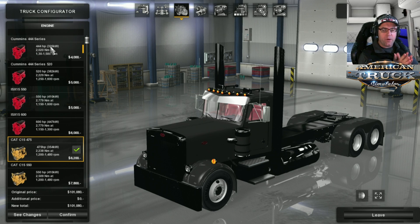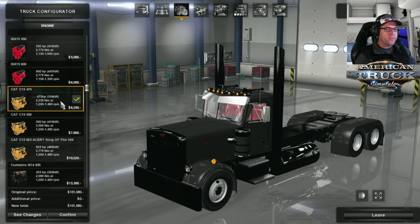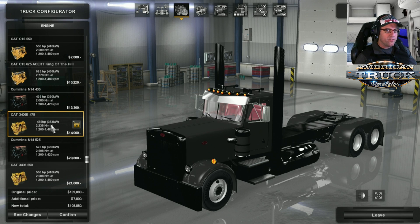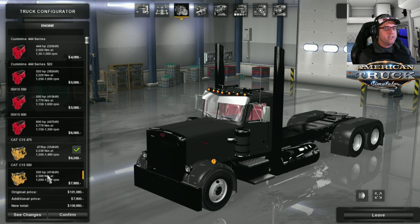These engines are all done by Creechbum. I have been assured that Creechbum will be given credits for the actual sound effects and engines. So we have a wide variety of engines - from the Cummins 444 series going up to 600 horsepower, the Cat 475 C15 going up to the King of the Hill 625 horsepower, the Cummins N14 435, the Cat 3406E 475, the Cummins N14 525, a 550, a 605 Cummins N14 chipped. We're going to start from the top and try each of these sounds when we go out.